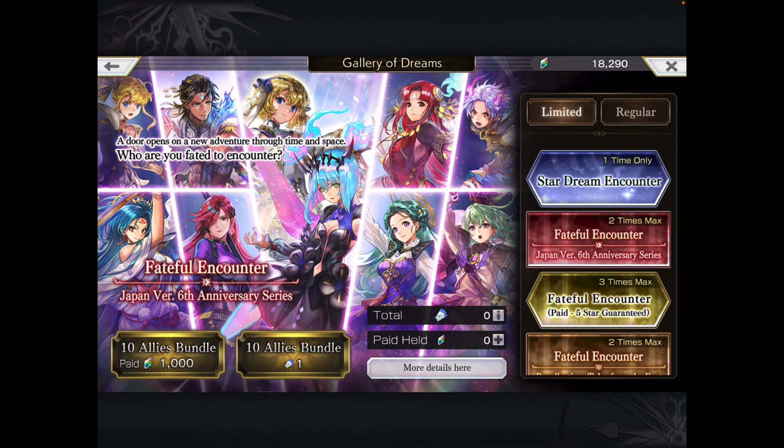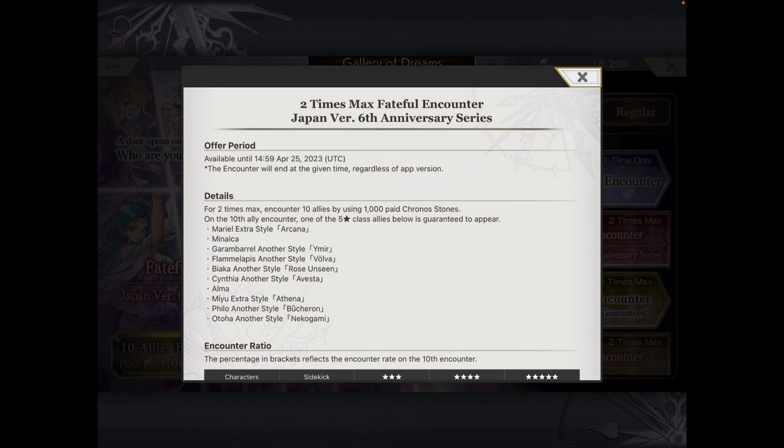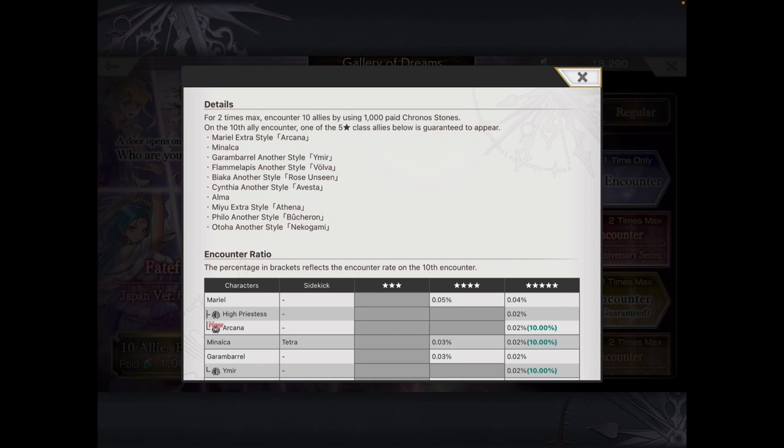Moving on from there, we do have a Fateful Encounter. This is a Japan 6th Anniversary series, because for those who aren't following — although we're just over four years in global — Japan has just celebrated their 6th anniversary, happy anniversary for Japan and the Eden. This one is a paid encounter, two times max. And yes, the Stardream is also a paid 1,000 stones as well.